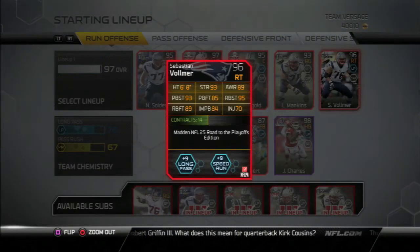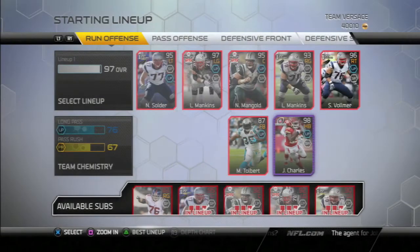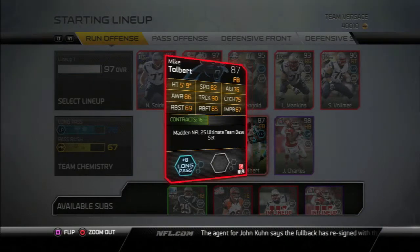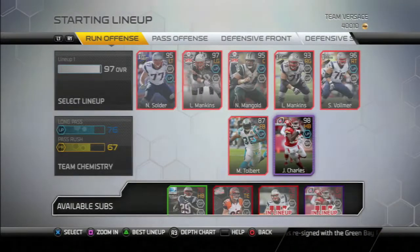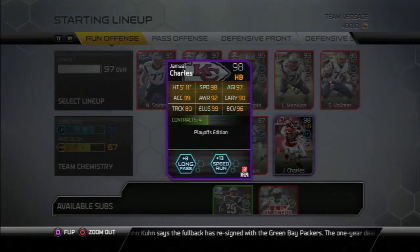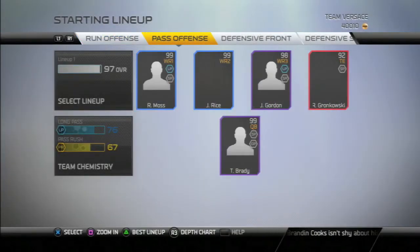I have the Mike Tolbert base elite card. I haven't upgraded my fullback position since the beginning and Mike Tolbert is doing his job. Jamal Charles is a very fast, speedy back — he can juke, he's got 98 speed along with 99 acceleration and 97 agility, so he can get out of the backfield fast. He can also catch a lot of passes and has 99 elusiveness to make people miss.